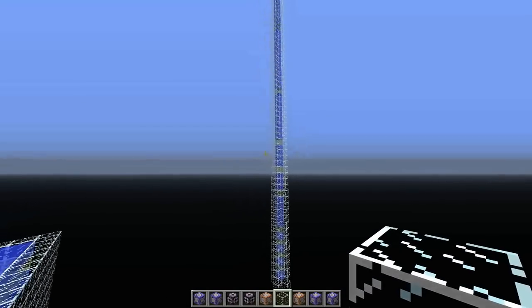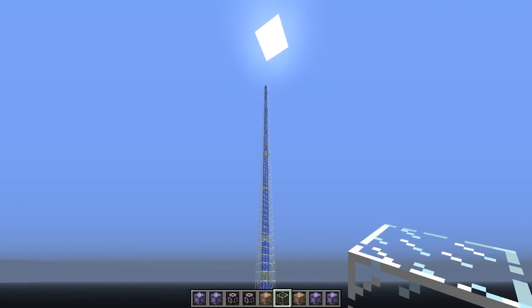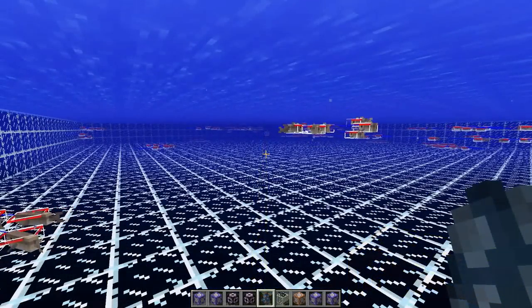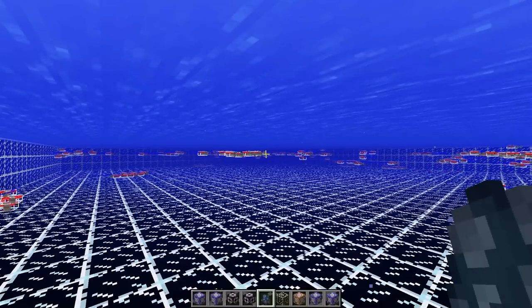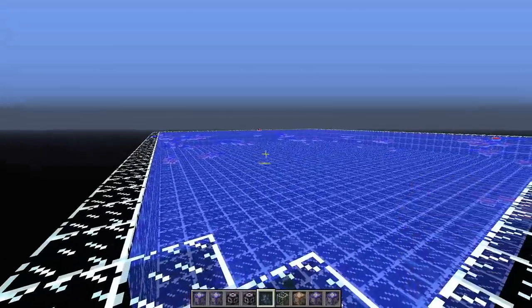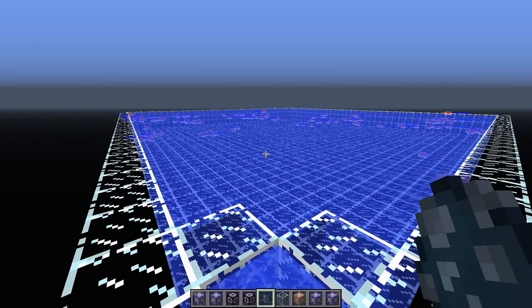This is good because it means we can avoid having squid spawn inside of our fish farm. Squid normally spawn from sea level all the way down to Y=46, so we can either build our fish farm below or above that range. In my snapshot review video, I showed that it is possible for fish to spawn in with squid, meaning they're both part of the mob spawning. I also showed that it's possible to stop fish from spawning by filling up the mob cap of water mobs, such as squid.